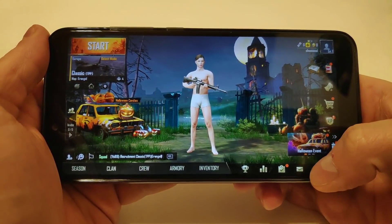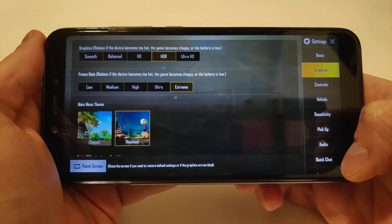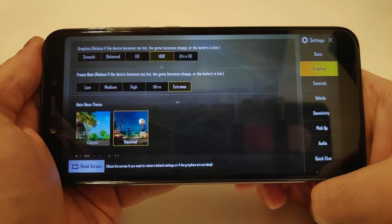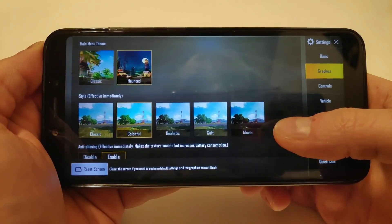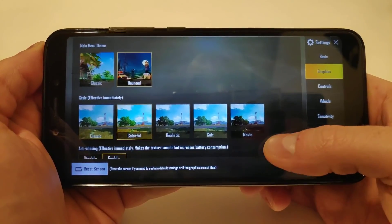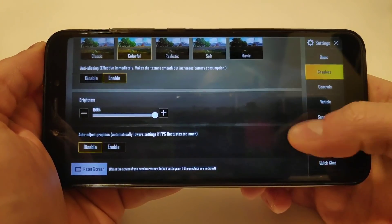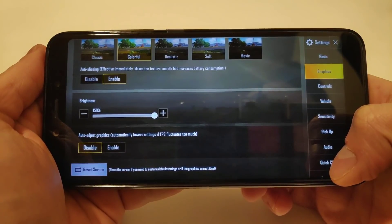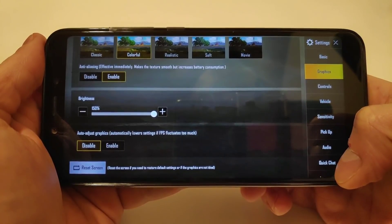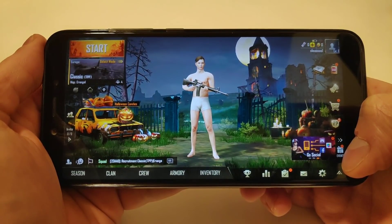Alright, let's go to the settings and check if we have those settings applied. Before the GFX update, if we set it to HDR it came out as HD, but they seem to have fixed that. So graphics is HDR, frame rate is extreme, main menu theme is haunted — this is newly added. Style effect is colorful, the new style here is movie. The anti-aliasing option is enabled. Brightness is also a new option, it is at 150%, and auto-adjust settings is disabled. It's pretty important that you disable this option, because if you enable it and the game sees that your device struggles, it automatically lowers everything.